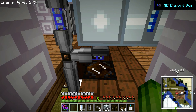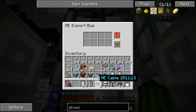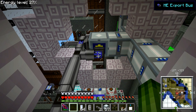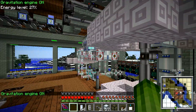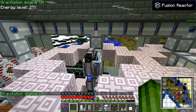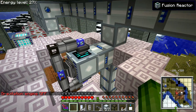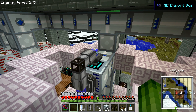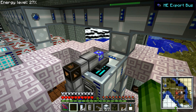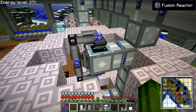Move stacks of items over here. Let's check the configuration on this one — move stacks of items. And this one as well — it's still set to craft, that's not good. Move stacks of items. Because we are keeping these items in stock, this ME export bus no longer has to order the items — it can just take them out of stock.